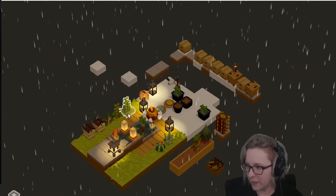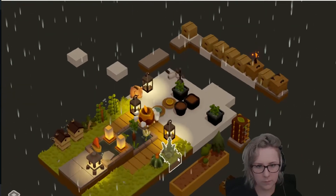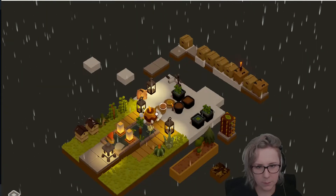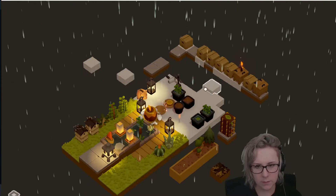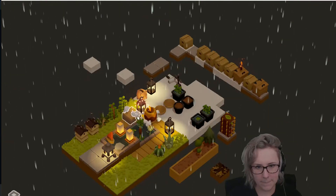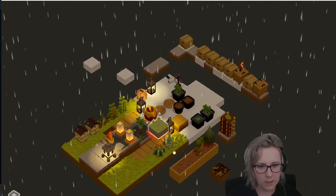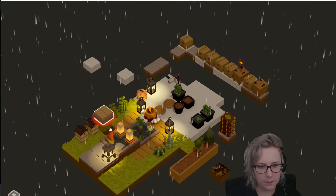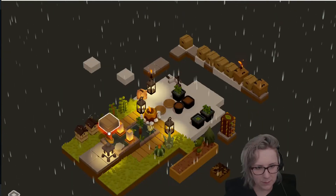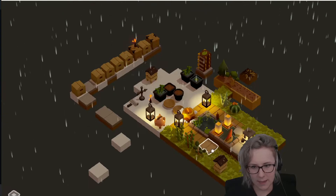Maybe more surface area. Another water plant. Yay, wood! I would like you to go right there in that gap — that's blocked by the beehive.